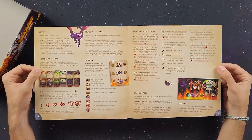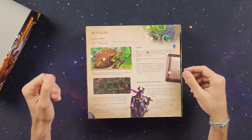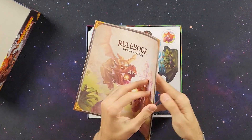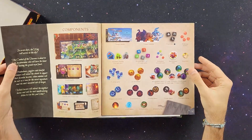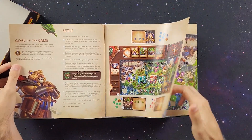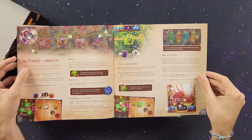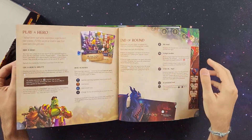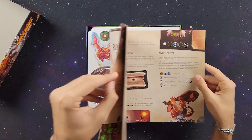It tells you the whole setup for solo and there are a couple of modules as well. Moving on to the rulebook — 16 pages. We'll just take a couple flashes through the rulebook and then I'll set it in front of me so we can see all of the resources and modules.